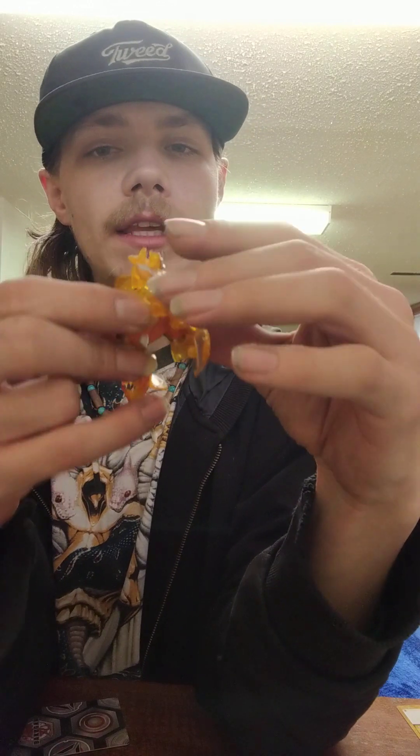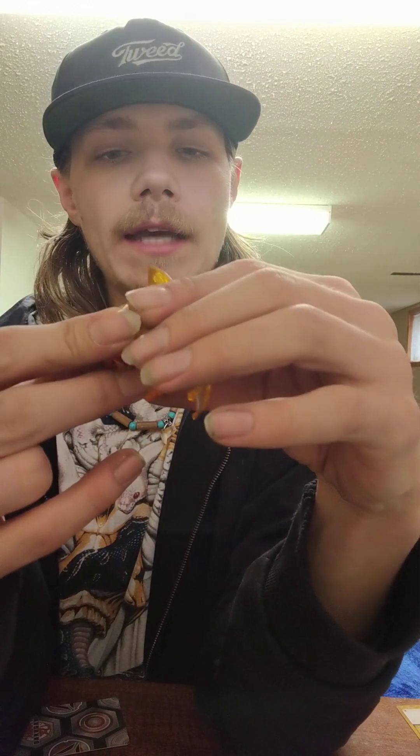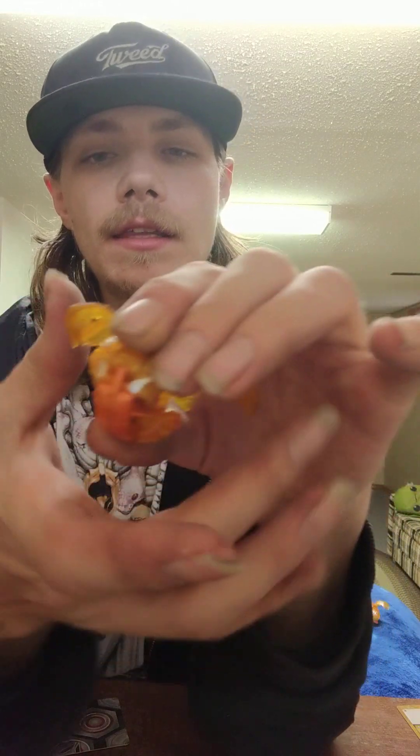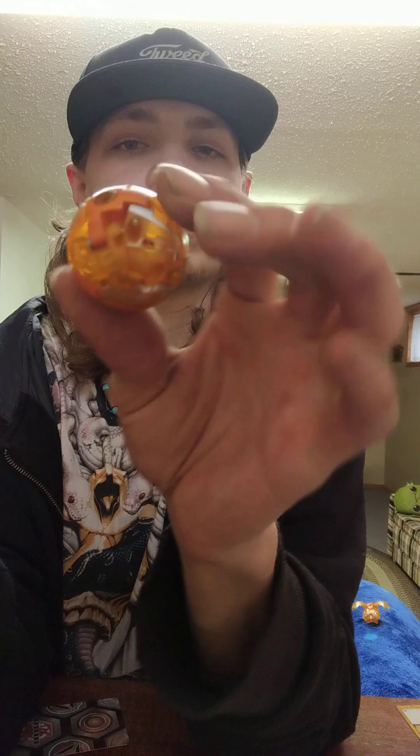I'll roll him back up for you guys. So you take his front legs here, and you take his head like this and you fold that down. Then you take his back tail and his legs like that. Then you take his wings and close it like that. And that is Auralis Neoferral in ball form.